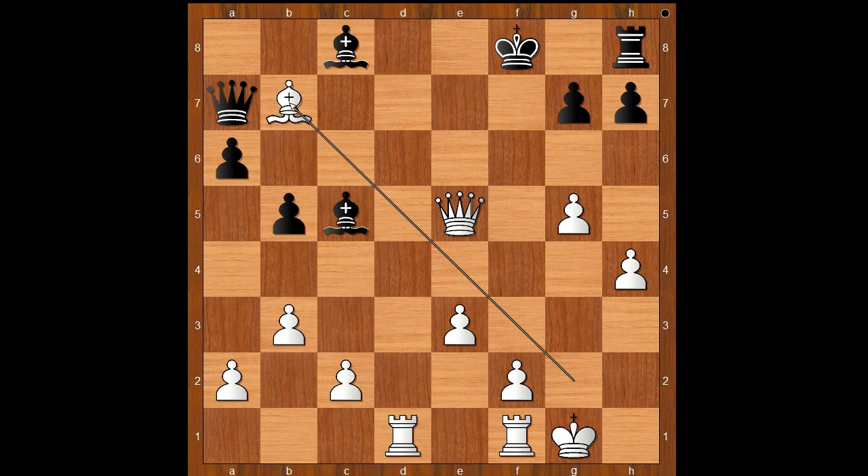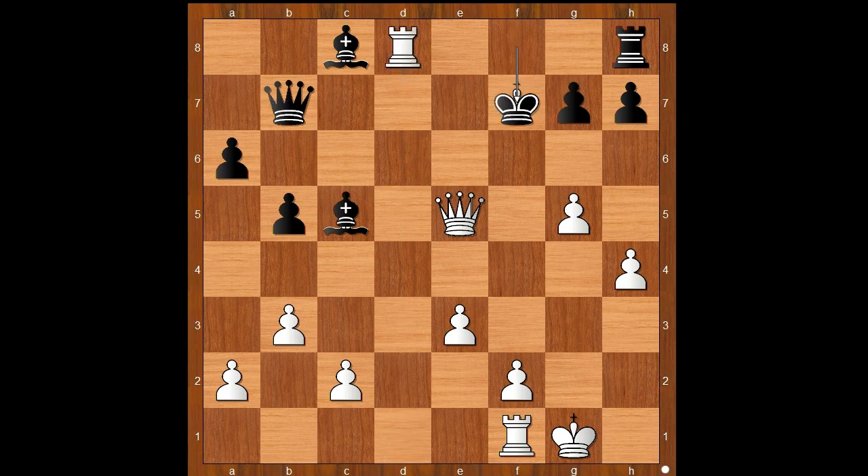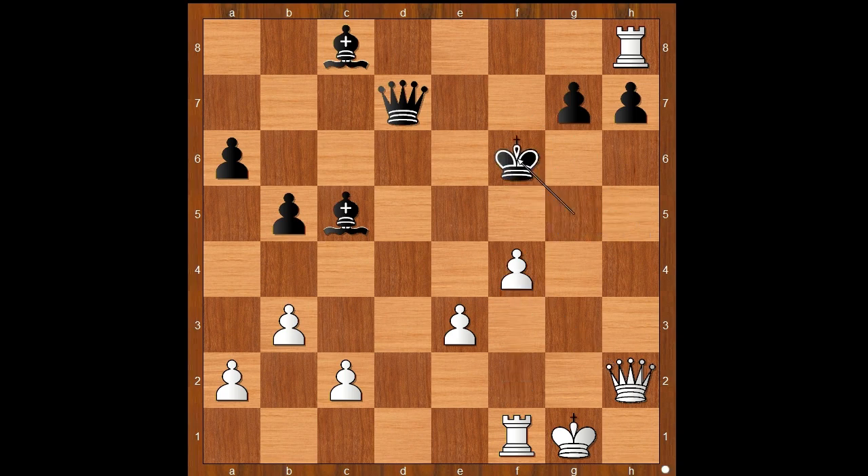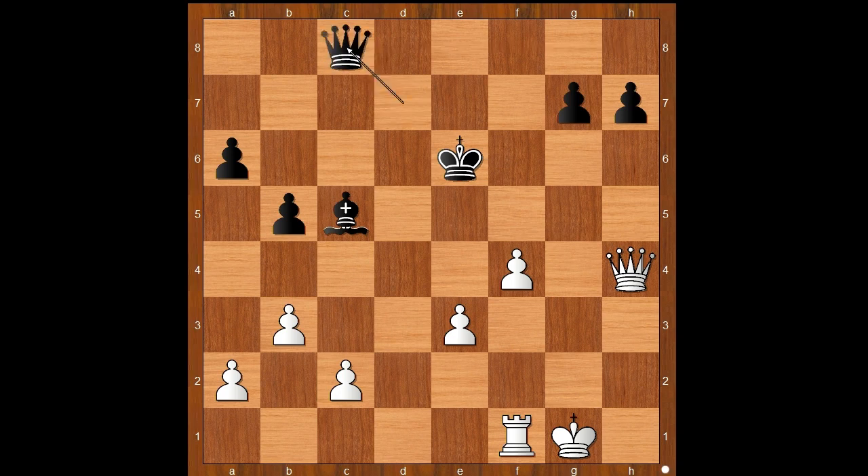For entertainment purposes, I will show you just one line. Queen takes on b7, rook to d8, check. King to f7, rook takes rook. Queen to d7, queen to f4, check. King to g6, h5, check. King takes pawn, queen to h2, check. King takes pawn on g5, f4, check. King to f6, queen to h4, check. King to e6, rook takes bishop. Queen takes rook, queen to g4, check — extracting the queen. And after king to e7, queen takes queen. And I guess we can stop here.